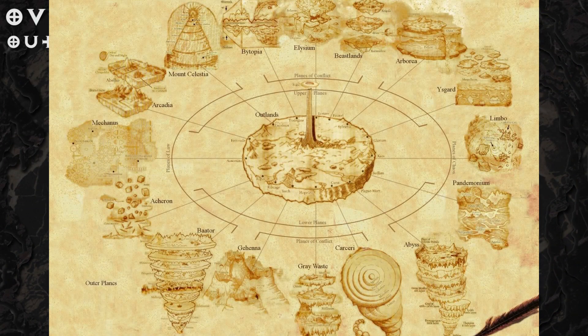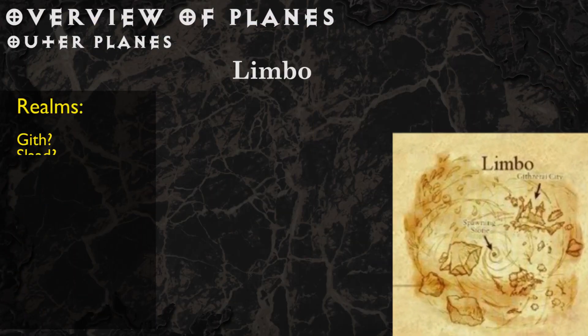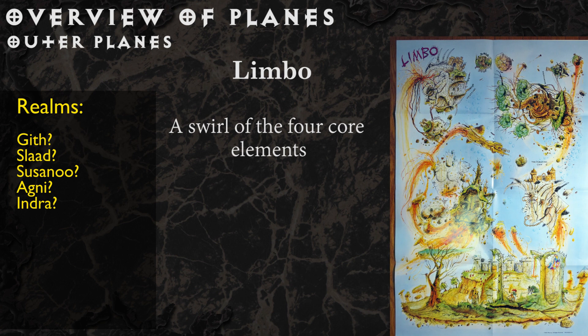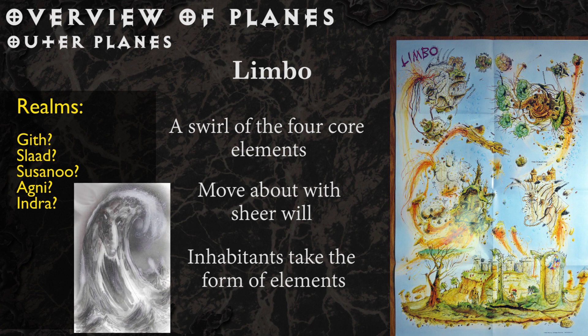Limbo is a roiling mess of the four core elements swirling about in a vast weightless void, and it's not clear if it even has layers. You get around by willing yourself to move, so the stronger your mind is, the faster and farther you will go. Petitioners here can change their form to match the elements themselves, but can only transform into naturally occurring formations and objects.